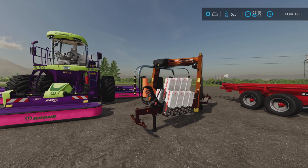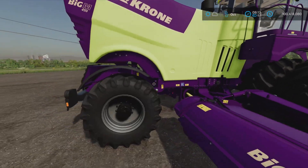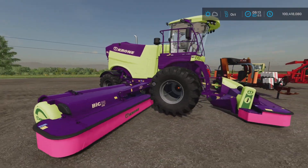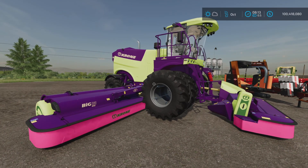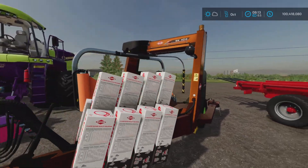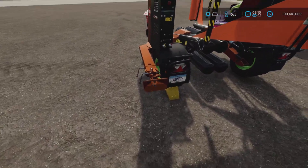What's going on here is he has added a hitch to the Krone mower, which is curious because the base game Krone mower already has a hitch, but it does have some additional options. What is really notable is this modified bale wrapper, which he has also added a hitch to - it did not have a hitch before.